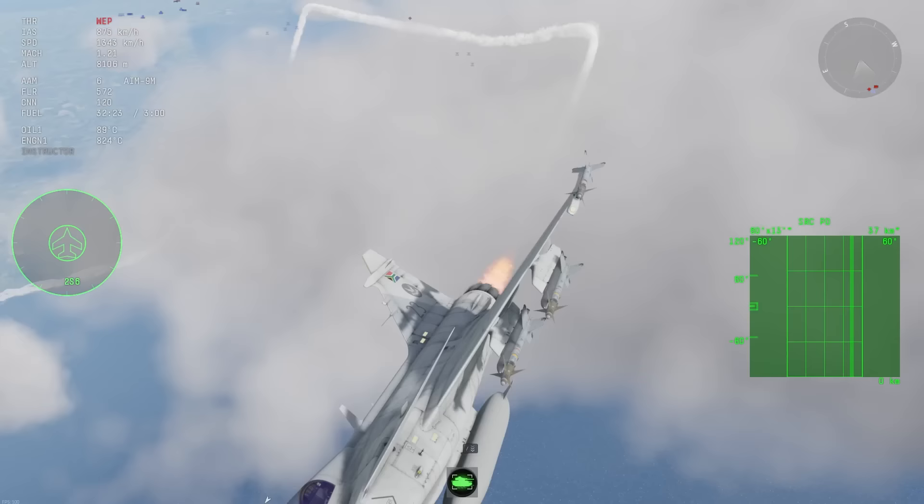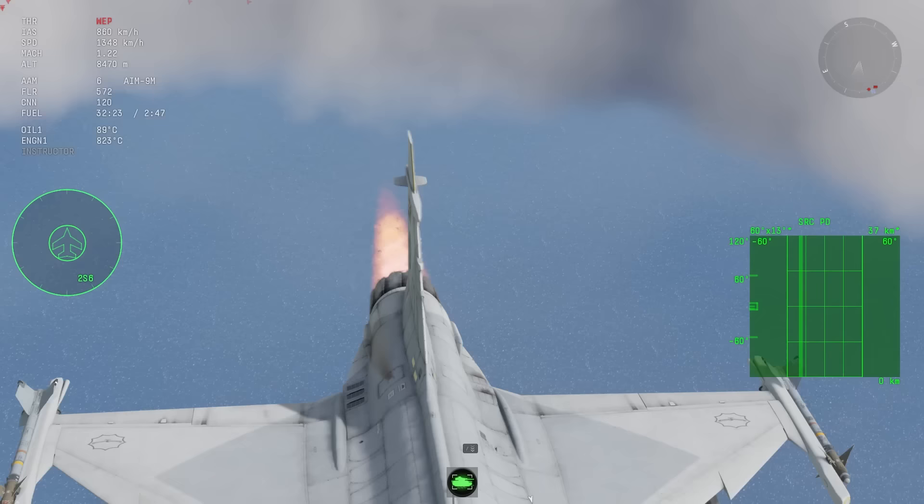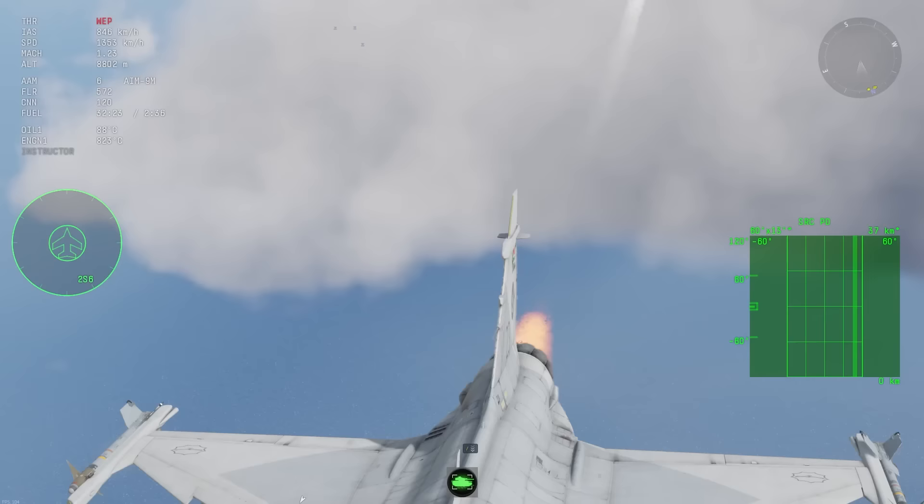An interesting detail on the Gripen is that the South African flag is backwards on one side of the plane, but this seems to be historically accurate to how the plane actually was — at least for the photographs I found.